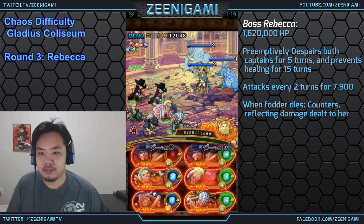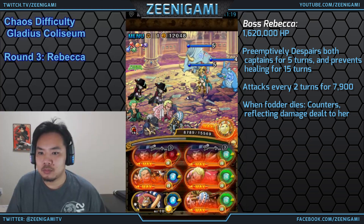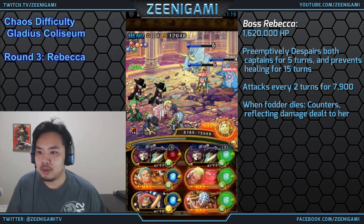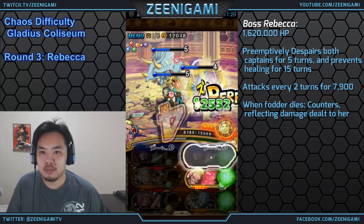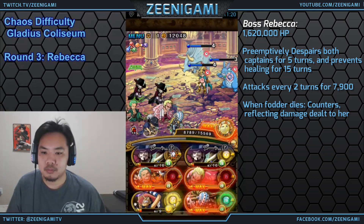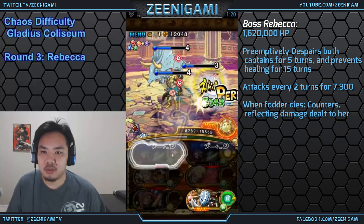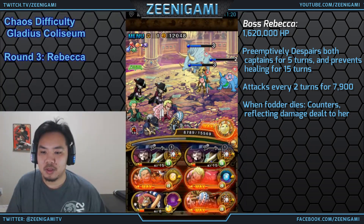Rebecca on round three will preemptively despair both of our captains for five turns. You can either stall that out with Golden Pound Usopp or use a Despair Remover. I'd recommend stalling it out so you can take a few turns to look for better orbs — you can still use specials on those turns. Rebecca has 1.62 million hit points and attacks every two turns for 7,900 damage. She'll also prevent all recovery for your team for 15 turns, meaning you cannot heal at all — not with recovery orbs, not with heal-per-turn, not with any specials.